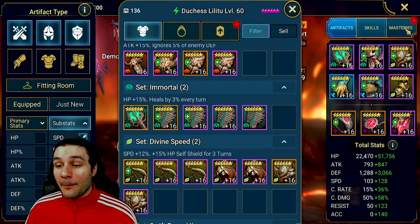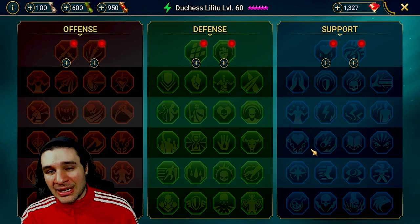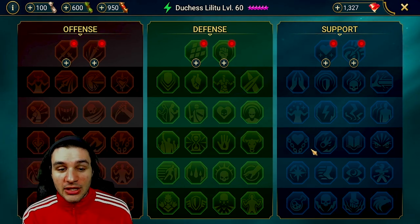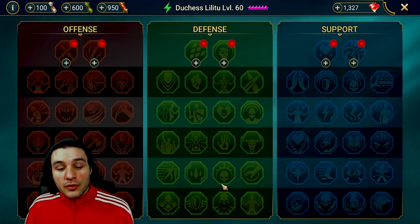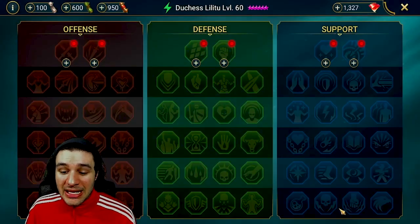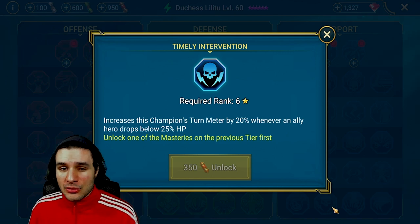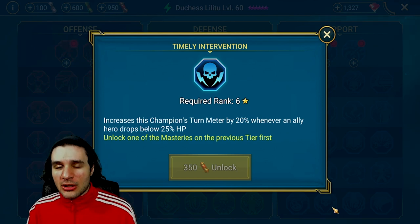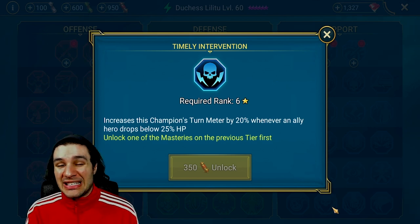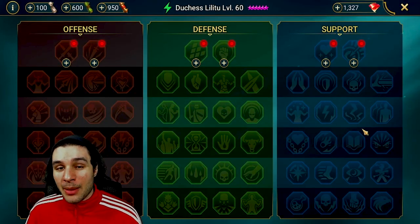Now that we've equipped the gear, let's move on to masteries. We have a tanky champion — do we want additional damage and go the War Master route, or capitalize on the damage she can mitigate and go for something like Bulwark? Or go Timely Intervention, where if an ally dies, even though she's decently fast at around 230, she gets a massive turn meter increase when champions drop to low health — putting her in a much better position to revive. For this specific build I'm going to elect Timely Intervention since it's the most common Duchess build at the moment.